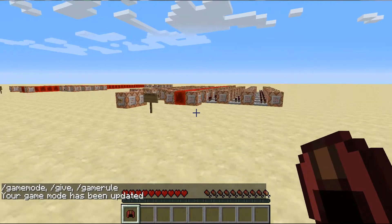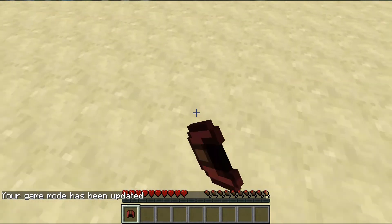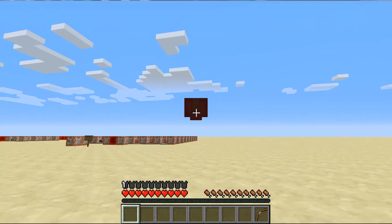Of course, I'm going to make an adventure map. As you can see, can't break anything because I'm in adventure mode. I put on the cap — now I'm invisible.